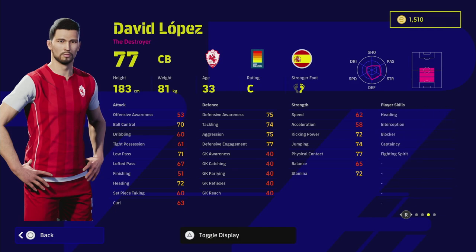We've got a similar issue with David Lopez - this guy is a center back. He doesn't have unwavering form, but he does have blocker and interception with heading and a fighting spirit. He doesn't have man marking, sliding tackle, or aerial superiority. He's also not the tallest center back you could get - I would always recommend the likes of Rudiger. This guy is just your run-of-the-mill center back and I don't think he's really worth it.